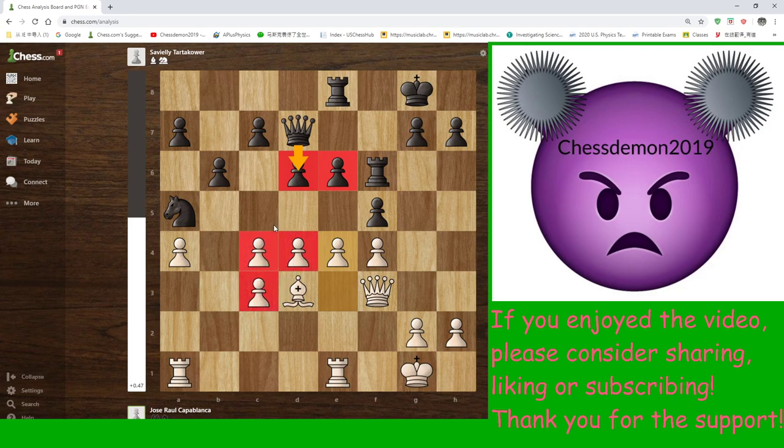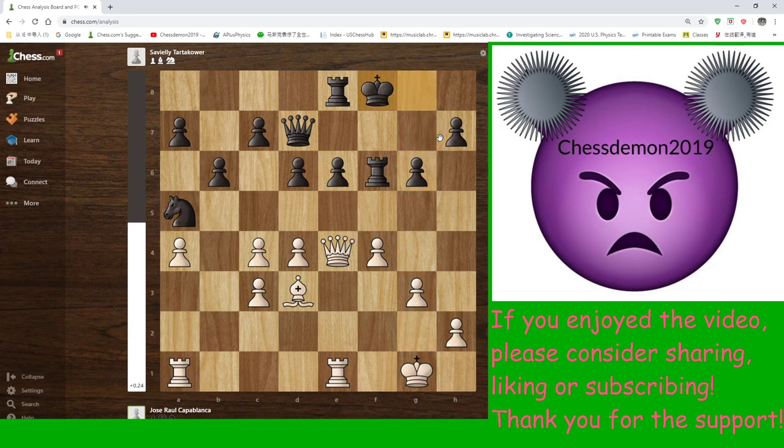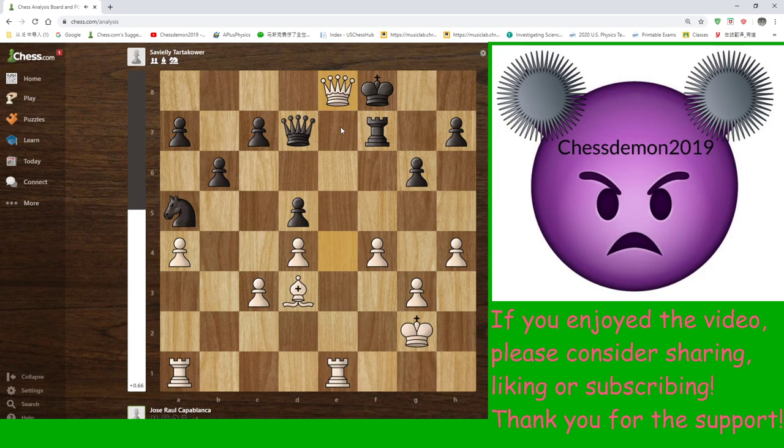Black is getting squeezed. After black takes, white recaptures; g6 prevents Qh7. The game continues g3, Kf8, Kg2, Rf7, h4, d5, cxd5, and xd5. That d5 move wasn't the best because it creates a weak e5 square and allows white to undouble his pawns — no more bad c4 pawn. The knight on a5 remains misplaced, and Capablanca plays the counterintuitive Qxe8.